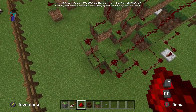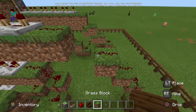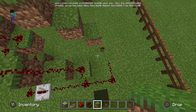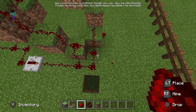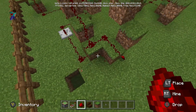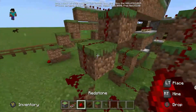I was contemplating whether to put the redstone on the inside of the corner, but then I realized it won't make that big of a difference. I'm making it more compact on this side as I did with the other. I decided to put the redstone on the inside and I'm also going to go back and change that on the other side as well.